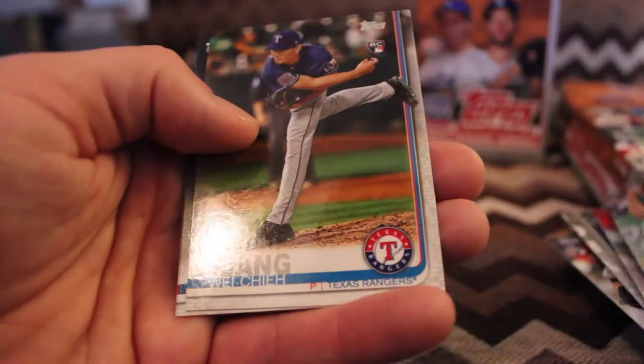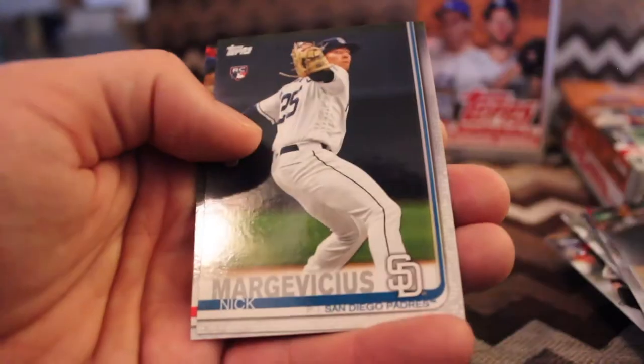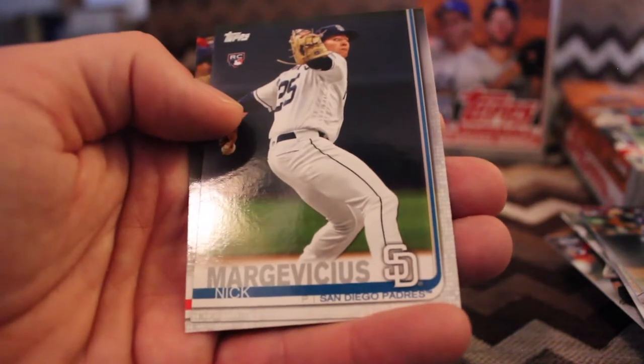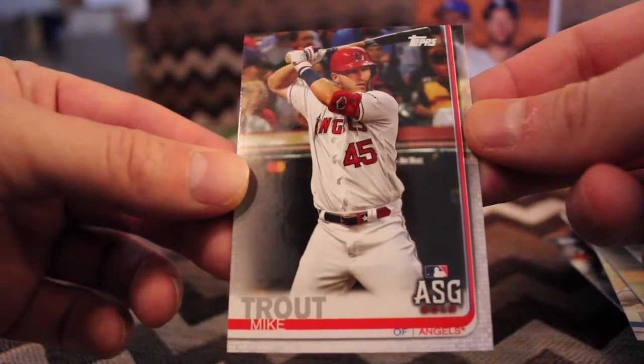Edwin Diaz. Shelby Miller. Wei-Chieh Huang, rookie card. Nick Margevicius, rookie — I hope Vicious is in his name. Mike Trout, all-star game. Into the blaster box we go.